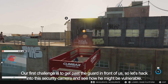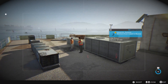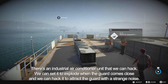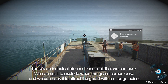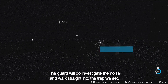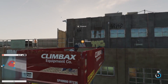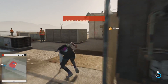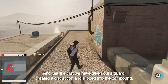Our first challenge is to get past the guard in front of us, so let's hack into the security camera and see how he might be vulnerable. There's an industrial air conditioner unit that we can hack — we can set it to explode when the guard comes close, and hack it to attract the guard with a strange noise. The guard will go investigate and walk straight into the trap. And just like that, we've taken out the guard, created a distraction, and slipped into the compound.